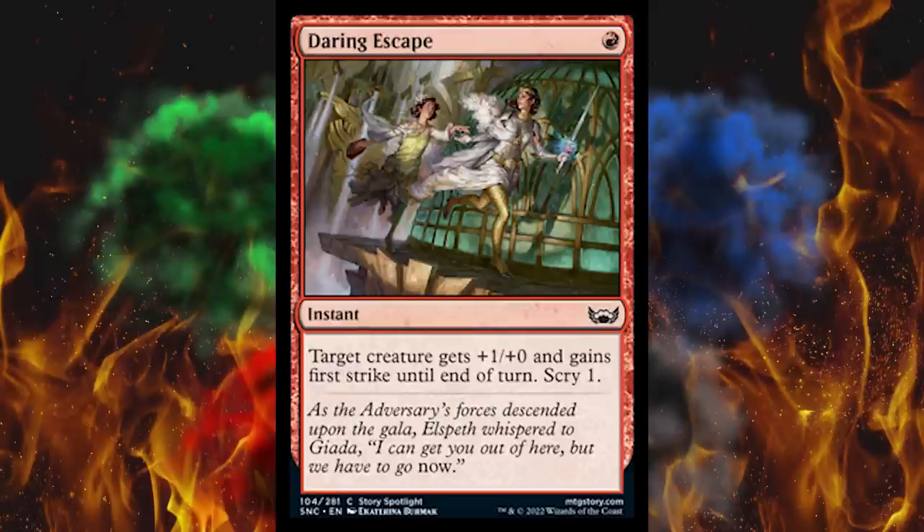This is another story spotlight card. Flavor text: "As the adversary's forces descended upon the gala, Elspeth whispered to Giada, 'I can get you out of here, but we have to go now.'" No wonder this card's in red, because those outfits are flaming.